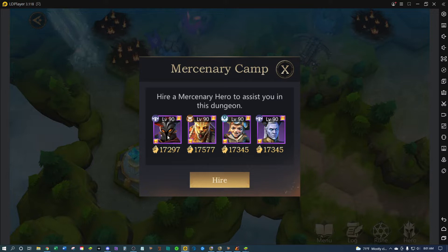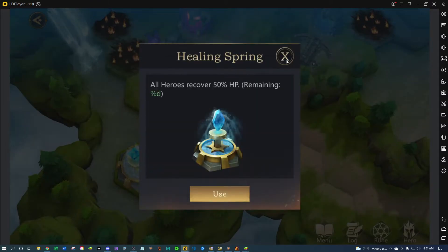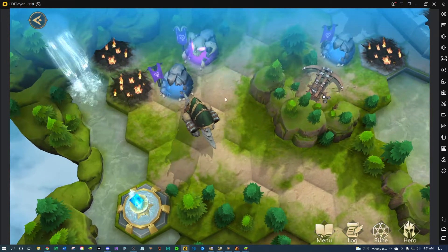I'm gonna get this tanky boy over here — I heard he's pretty good. I'll save that for later. Just check real quick — yeah, I'm full health, so we'll save that for later.